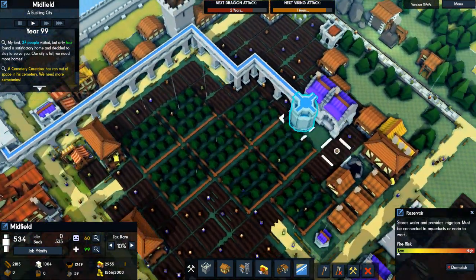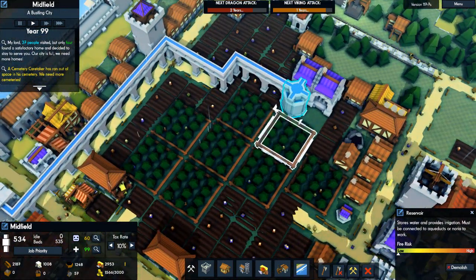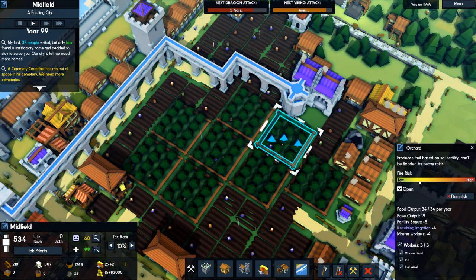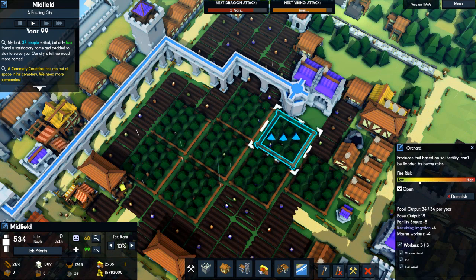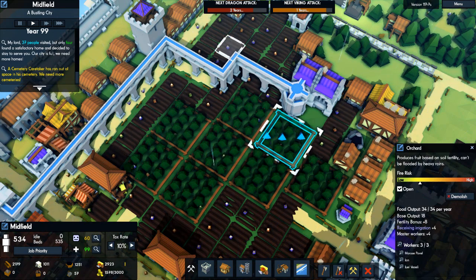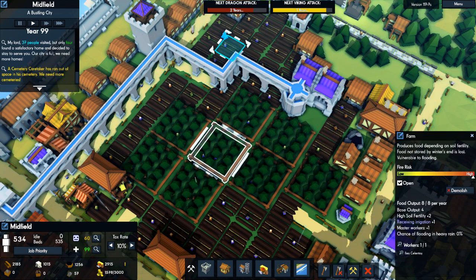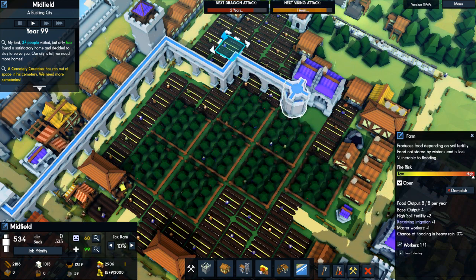The reservoir has a certain range, and within its range it's providing a bonus to the amount of food produced. Right now it's one additional food item per tile — it says receiving irrigation plus one.